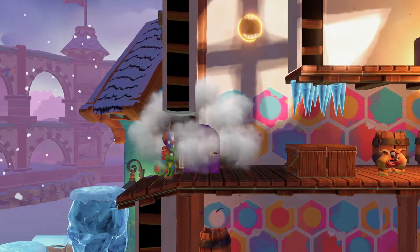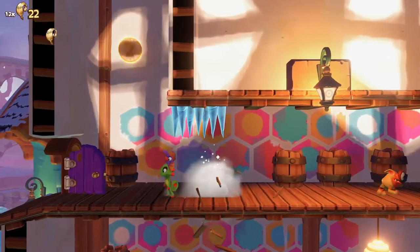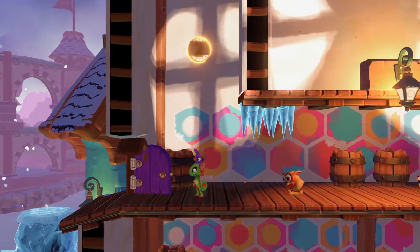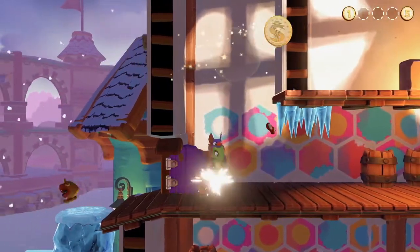Coin 2 is just right above, but to be able to get there you'll need to destroy the boxes first. Don't destroy the enemy, as you won't be able to get up there. You only have two chances.